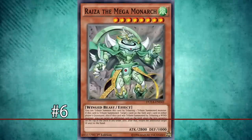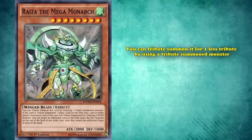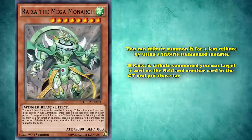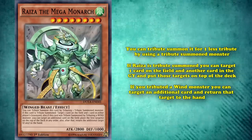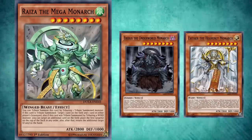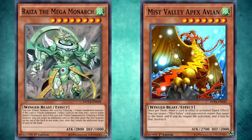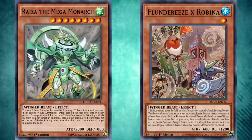And at number 6, we have Raiza, the Mega Monarch. This is a level 8 Wind Winged Beast monster with 2100 attack. You can tribute summon it for one less tribute by using a tribute-summoned monster, and if Raiza is tribute summoned, you can target one card on the field and another card in the graveyard and put those targets on top of the deck. Also, if you tribute a Wind monster, you can target an additional card and return that card to the hand. Raiza, the Mega Monarch, wasn't used for most of its lifespan. The Monarch decks that sprung up after the release of the Monarch Structure Deck in 2016 preferred Erebus and Aether as their tribute-summoned monsters of choice. But Raiza, like the previously listed Mist Valley Apex Avian, gained a new life with the release of Flundereeze. These birds immediately made Raiza not just playable, but game-warpingly strong thanks to its combination bouncing and spinning effect.